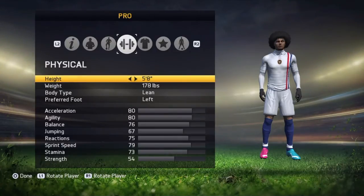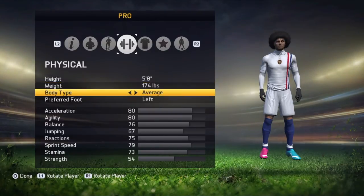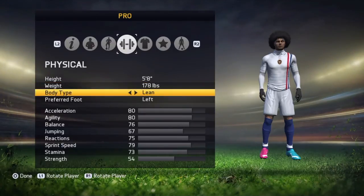I'm currently an 87-rated striker, so keep that in mind. For weight, always go with 178 — that's the best because you still get the strength you need. Strength does matter, and 178 turns out to be the best balance, landing on average strength.